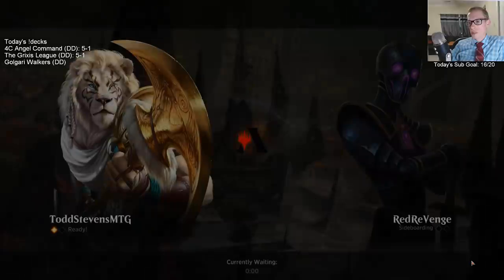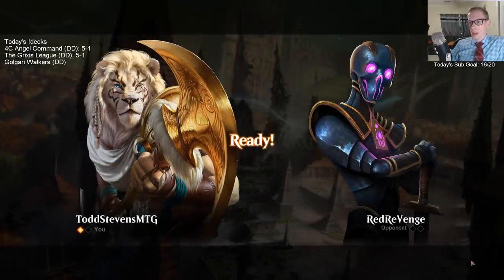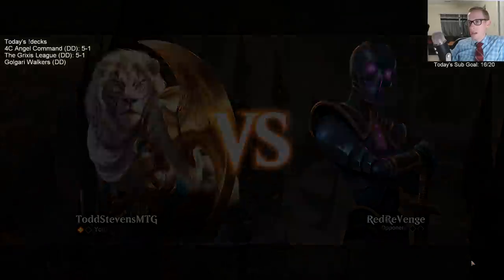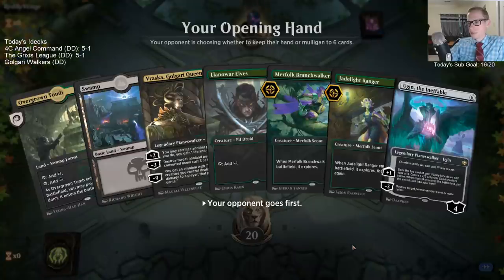Why did our opponent concede? Because they knew we had an Ugin on top — they looked at our hand and saw the two other 5-mana Planeswalkers. We also had 8 power on the battlefield and they didn't have anything else. They Thought Erasure'd us and saw all that and saw they weren't going to win.